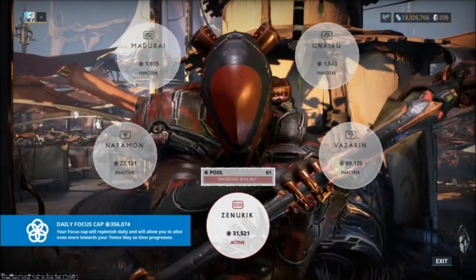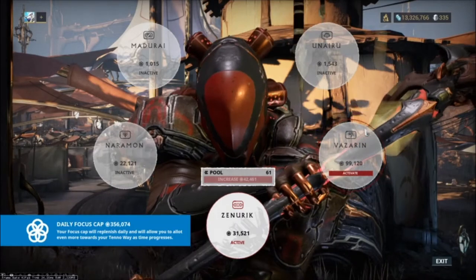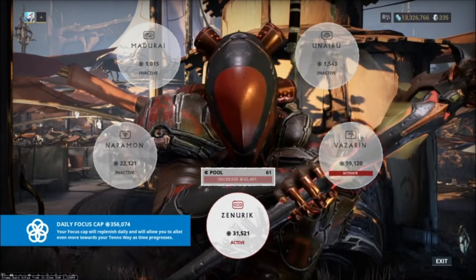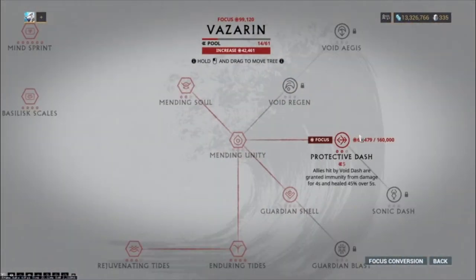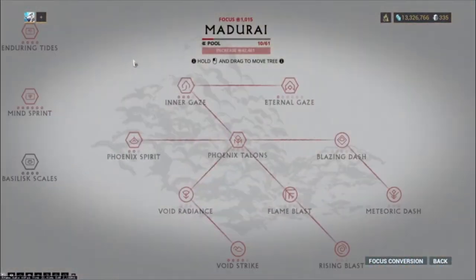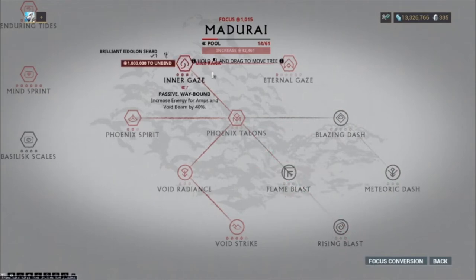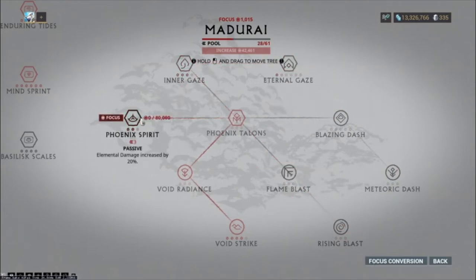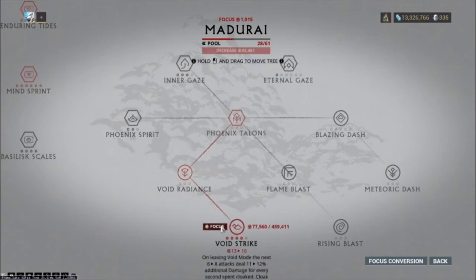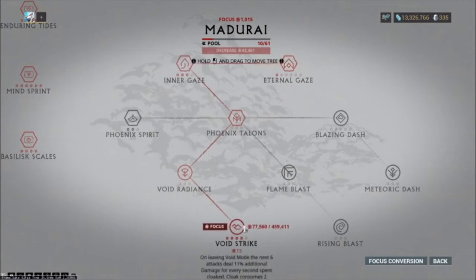Your focus schools make a big difference at higher tier hunting, but just getting started, if you don't have access to other nodes and just have one focus school, use it. If you've unlocked Vazarin, use Vazarin. If you have Madurai, Madurai is the meta school for the most part — you'll have one person using Unairu, and I'll come back to that. All you need to deal with an Eidolon is Void Strike. You can literally put everything else away and just use Void Strike and be fine.